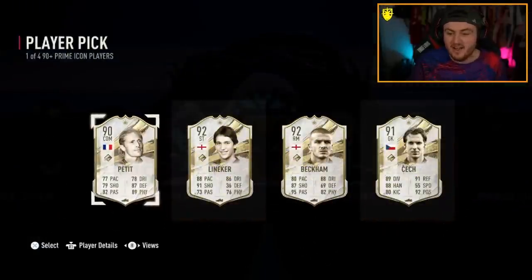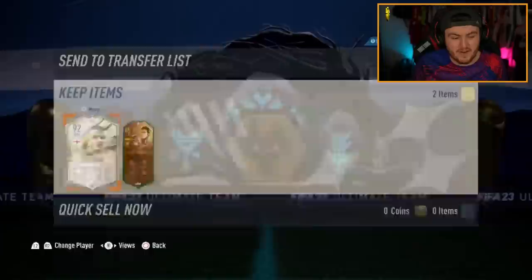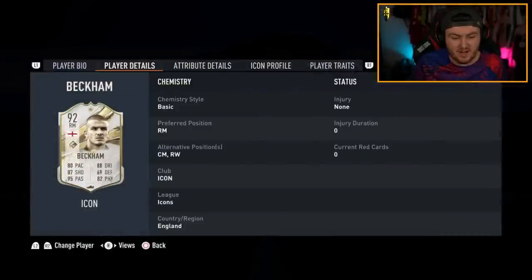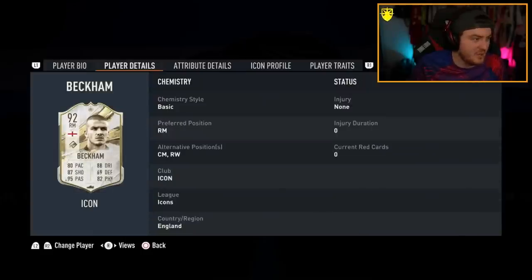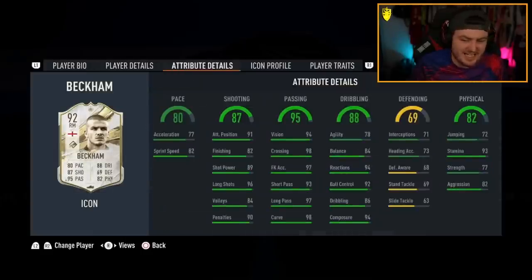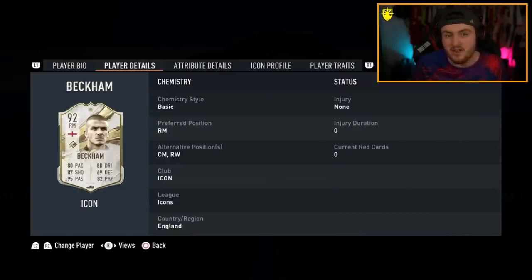Here we go, the one of four 90 plus prime icon upgrade. Beckham's not bad to be fair - as a central mid he's a solid card, but no no no no, that is for 27 tokens and this much grinding. That is not great in my opinion. Come on EA, one of four 90 plus prime icons for Tardis.